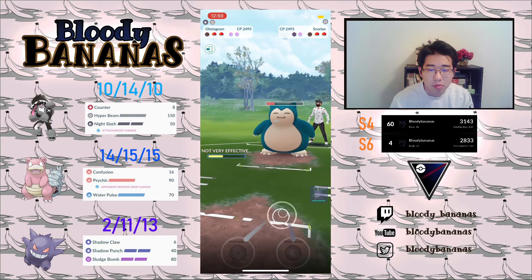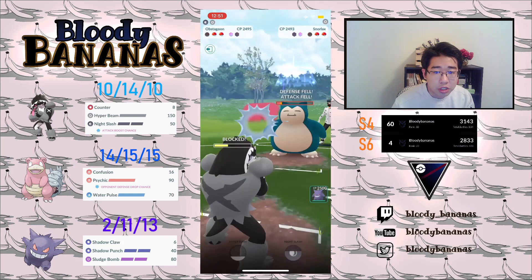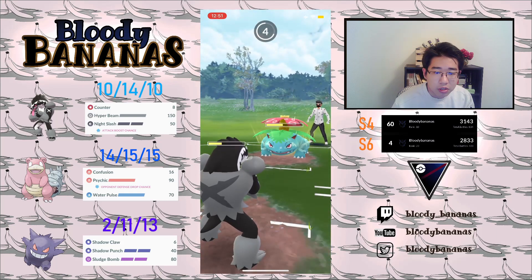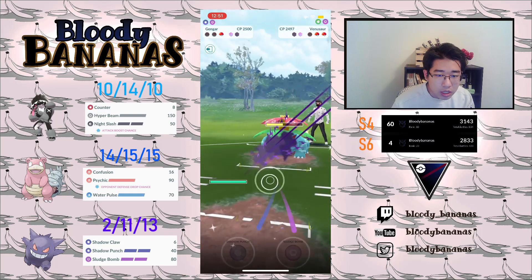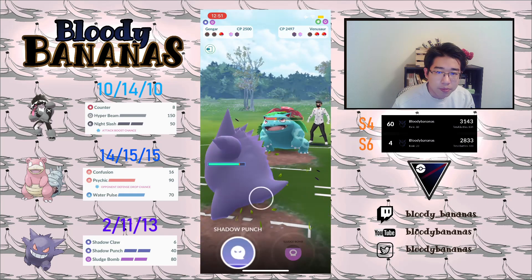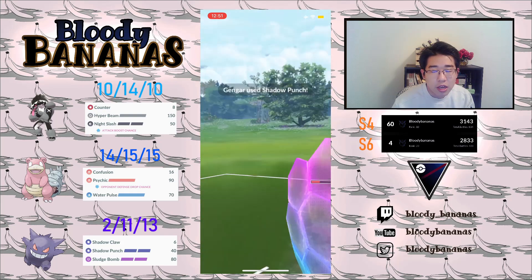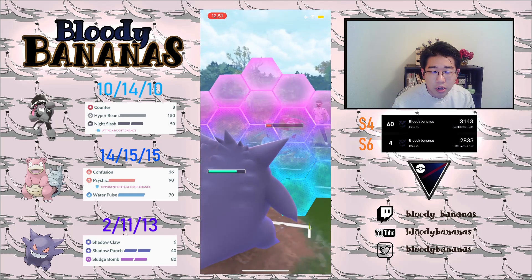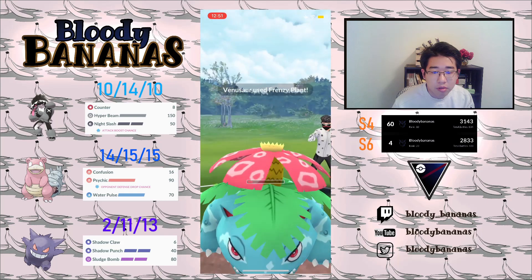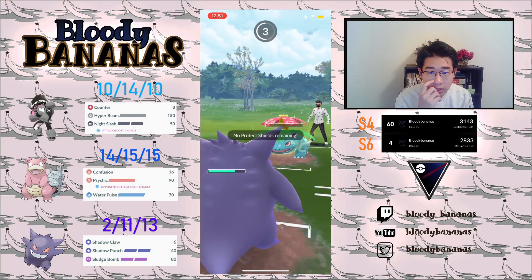You want to aggressively swap to bait this Snorlax out. Here the Snorlax gets to a move — I believe I will shield once, because they're down a shield as well and I don't really need shields to beat this Venusaur. They threw energy as well, so this is pretty much over, because we should be able to outpace this Venusaur to a Frenzy Plant, and we survive a Frenzy Plant actually. So I'm going to shield the first one, and just farm this Venusaur all the way down.